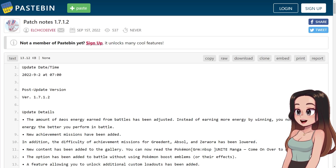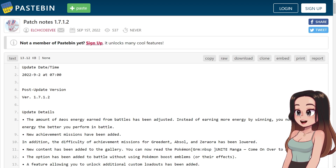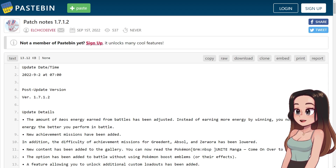Hi trainers! Today we're going through the patch notes. The Pokemon Unite Japan Twitter has posted them, but the translation is a bit hard to understand because Google Translate isn't the best. El Chico Eevee has posted the English translated ones here for us — thank you to El Chico Eevee, I will link them down below. I also have more videos coming about the new Pokemon Unite patch, so feel free to subscribe. Let's jump into it.